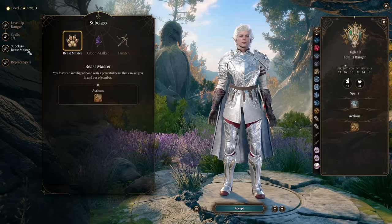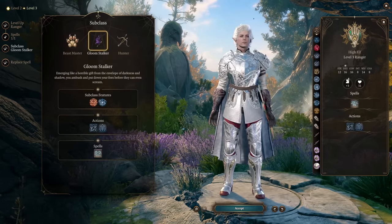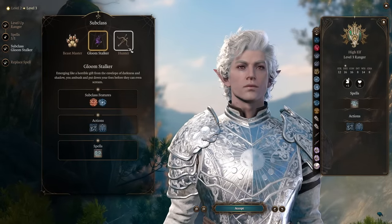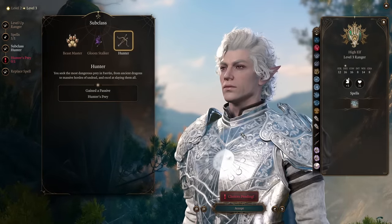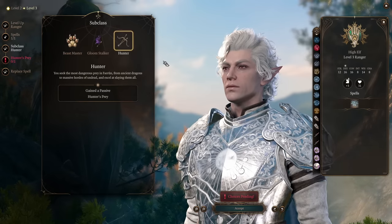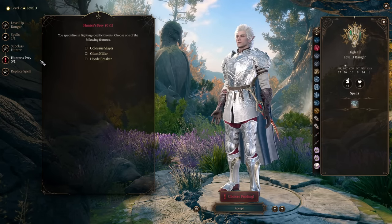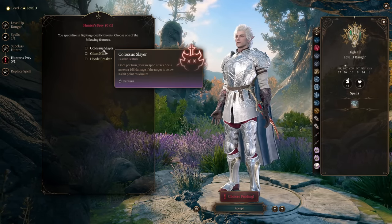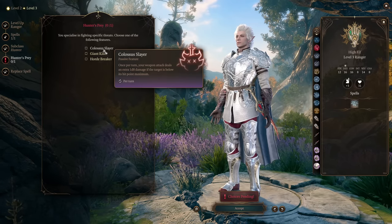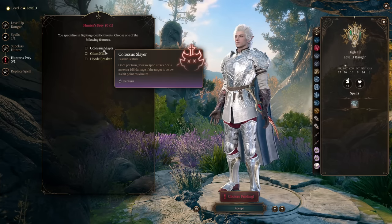On level 3, we're picking our subclass, which will be Hunter. While Gloom Stalker feels more Astarion-like, I like to stick with Hunter. Astarion needs to know how to hunt people and animals, so Hunter is actually a great subclass for him in my opinion. It's also more powerful for our playstyle because we're picking Hunter's Prey: Colossus Slayer — once per turn, our weapon deals an additional 1d8 damage if the target is below maximum hit points.